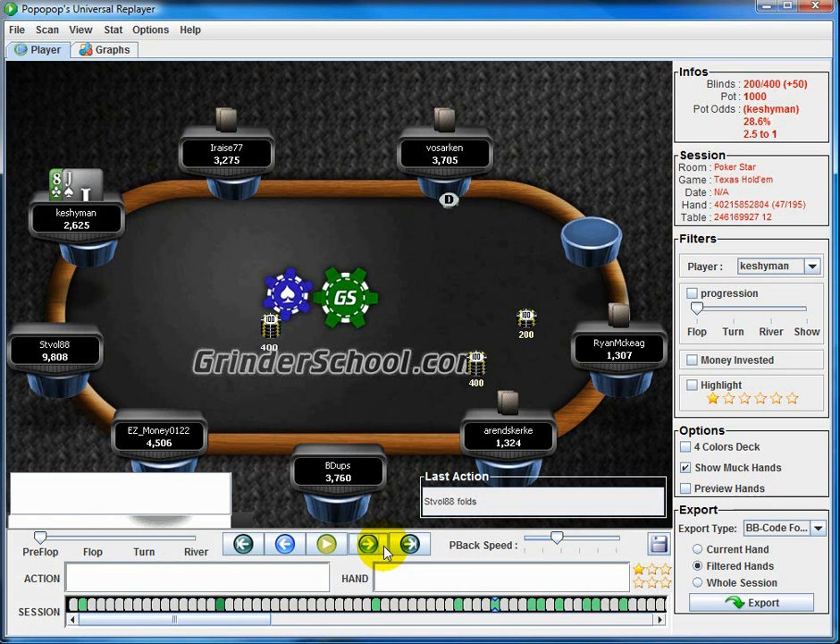It's very important to keep up your stack and use the fold equity you have, because once you lose that fold equity you're going to get picked off by a lot of players. A stack with fold equity in a turbo MTT or Sit-N-Go is pretty much the most important thing you can have, in any multi-table format.